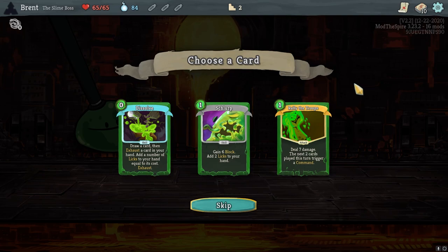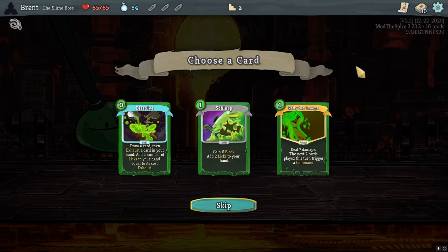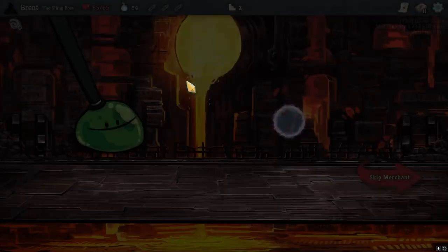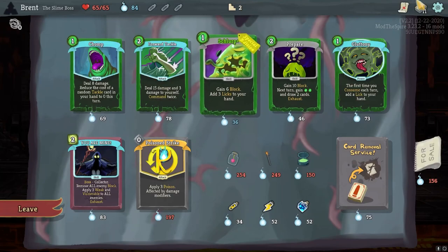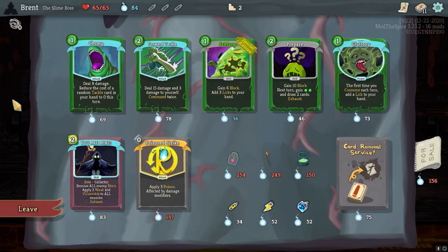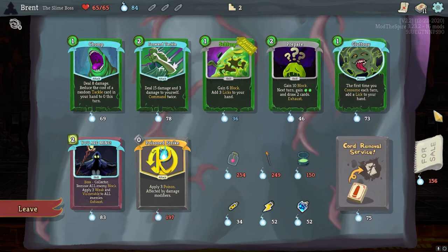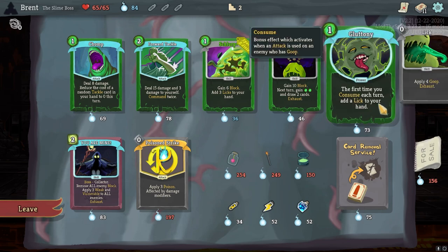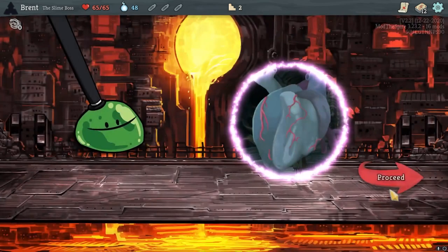This is really where we decide where we're going. Because there's Slurp, there's Raleigh the Troop - both are pretty good. We already got the Megalit. Let's go with Raleigh the Troop actually. Shopkeep, anything? There's two Slurps - oh no, there's an upgraded Slurp, which is still just a good card overall. Pear's also very good. The first time you consume each turn, I look to your hand. I think I'll go with this. I think I'll hold there.